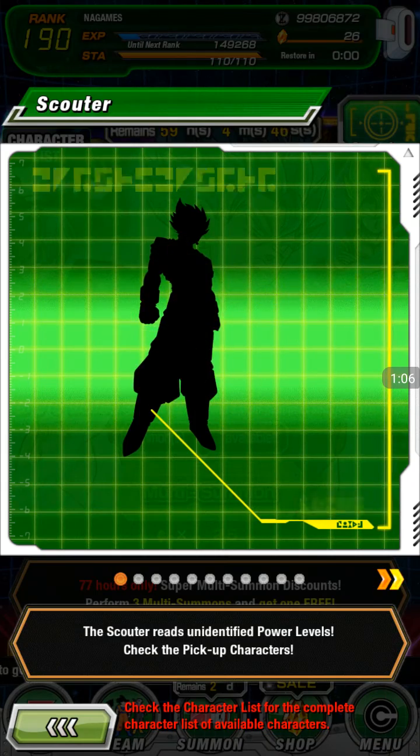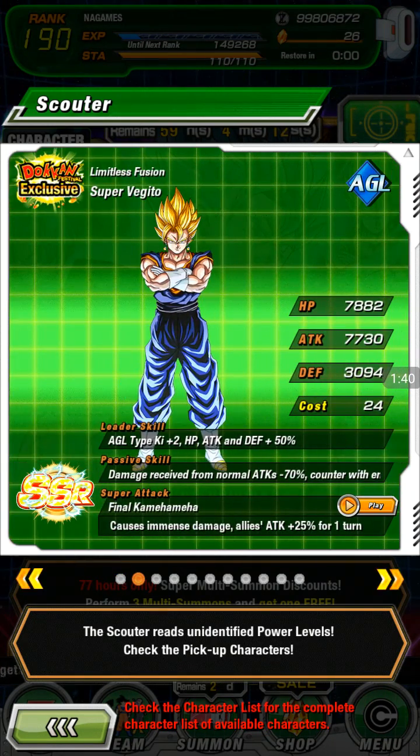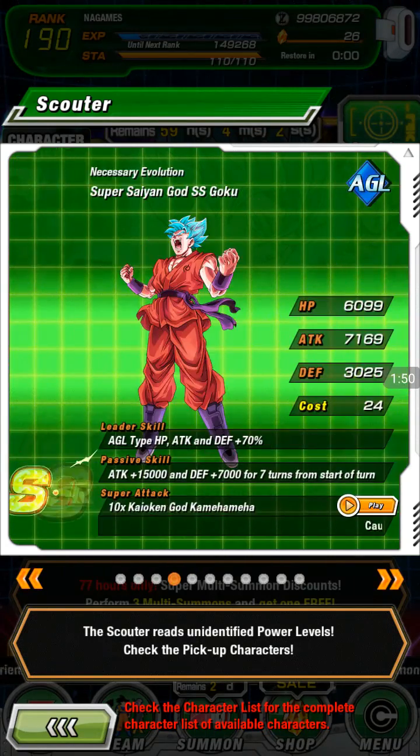Of course we have Blue Vegeto. If nobody knows what he does: it's Super type, Ki plus two, and Health, Attack, and Defense plus 40 to 50 percent when open, Ki plus three. He does immense damage, high chance to launch up to two additional attacks, each with a rare chance to become a super attack. Damage received from normal attacks is minus 20 percent, and he counters with enormous damage — he tanks better.